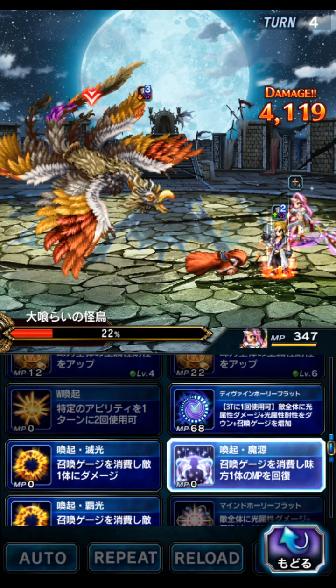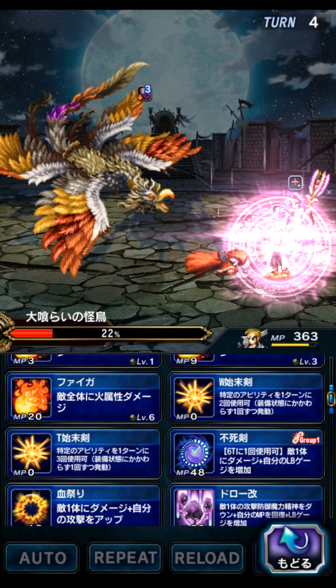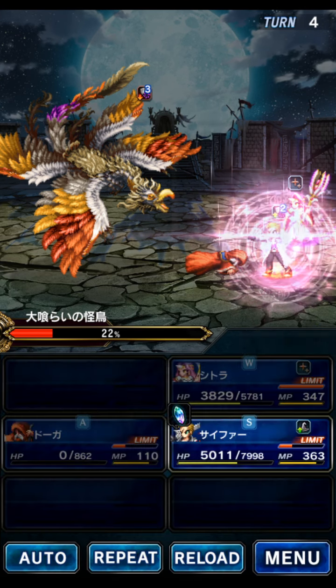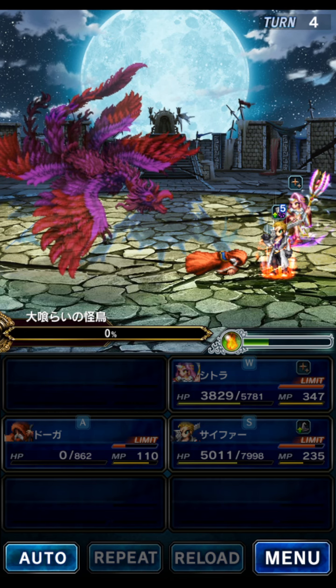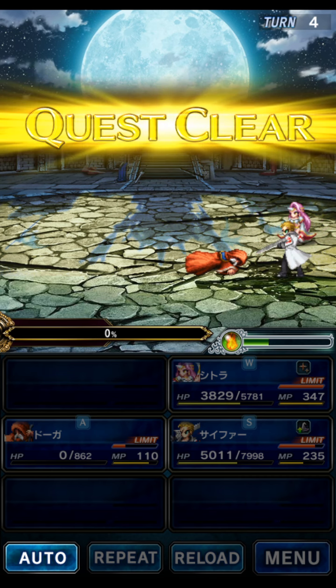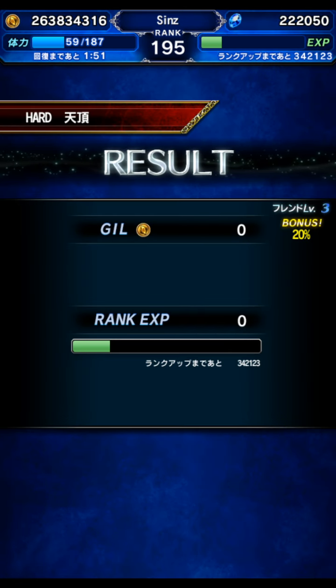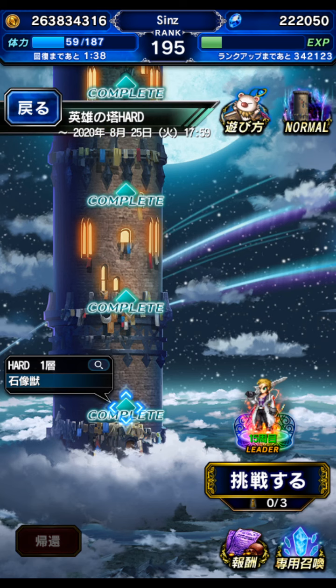We refill mana on Cypher, then imbue and double chain to finish it off. And there we go — that's plus one clear. You can do three of these a day. I can no longer use Doga, Citra, or Cypher. I have to do about 17 more if I decide to go for all 30. I might stop at 20 — it's a little tedious. But there's my three clears for the day.